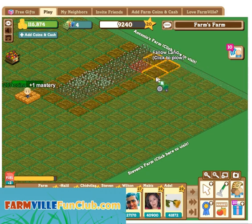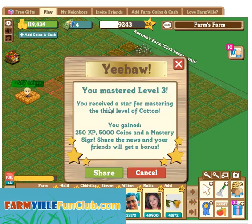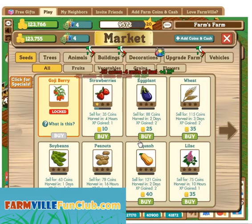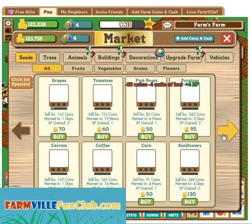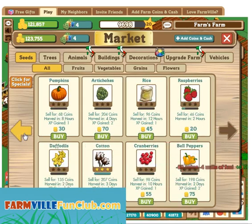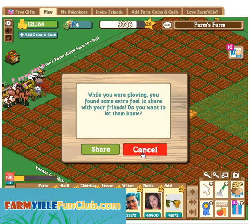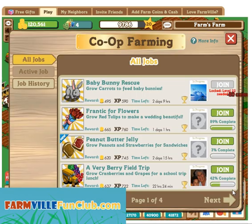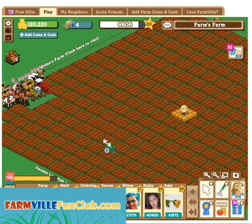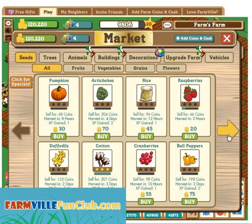The best 12 hour crop is carrots, and the best one day crop, which is about 23 hours — Farmville doesn't use 24 hours in a day, they use 23 hours — and it is sunflowers. The best two day crop, or 46 hours, is broccoli, and the best three day crop is red wheat. The best four day crop is yellow watermelon.